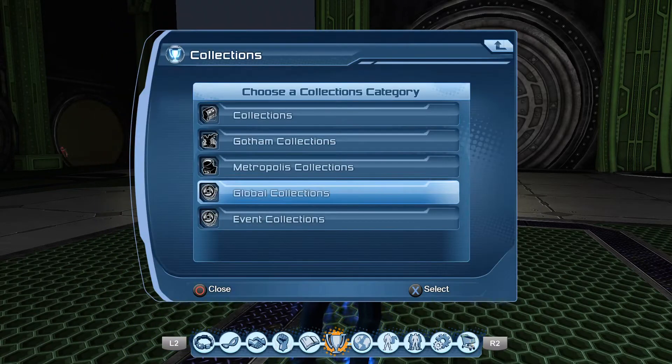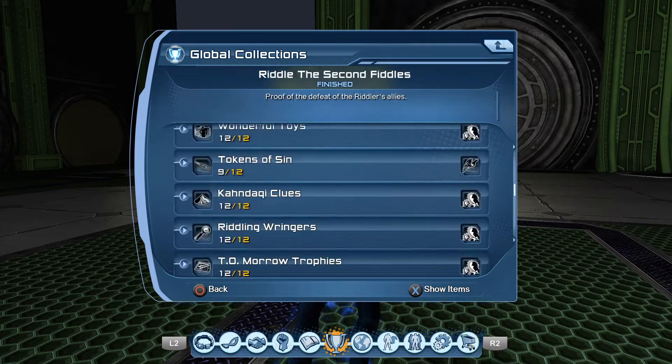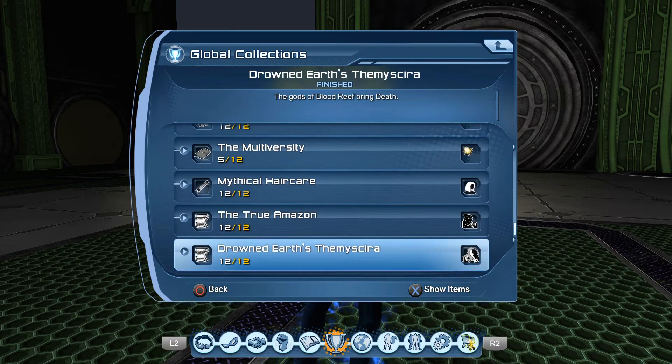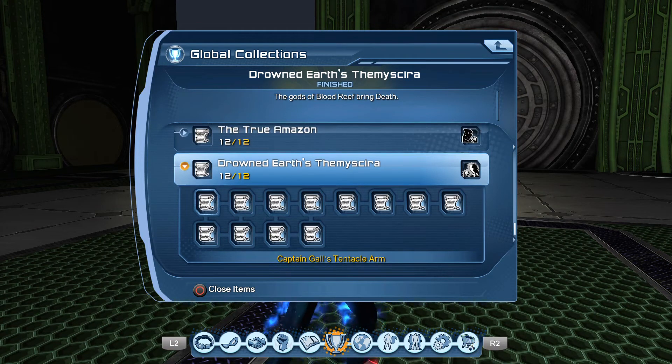I couldn't find any information online about how to get this aura, so I had to surf the broker for it. Go to Drowned Earth. The collection items are: Captain Gall's Tentacle Arm, Fleet Admiral Tide's Telekinesis, Denizens of the Blood Reef, Transforming Waters, Key to the Graveyard of Gods, Poseidon's Vision Quest, Guardian Trigris.